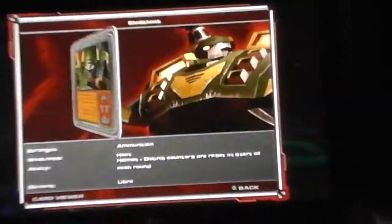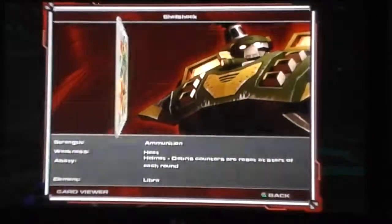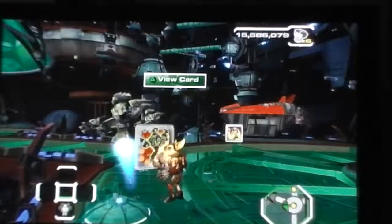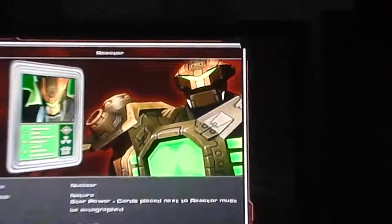Starting with Show Shock — his strength is ammunition, he's like a tank-type character. His weakness is heat, his ability is the helmet, debris counters are reset at the start of each round, and his element is Libra — I have no idea what that is. Reactor — my favorite — his strength is nuclear, his weakness is nature.